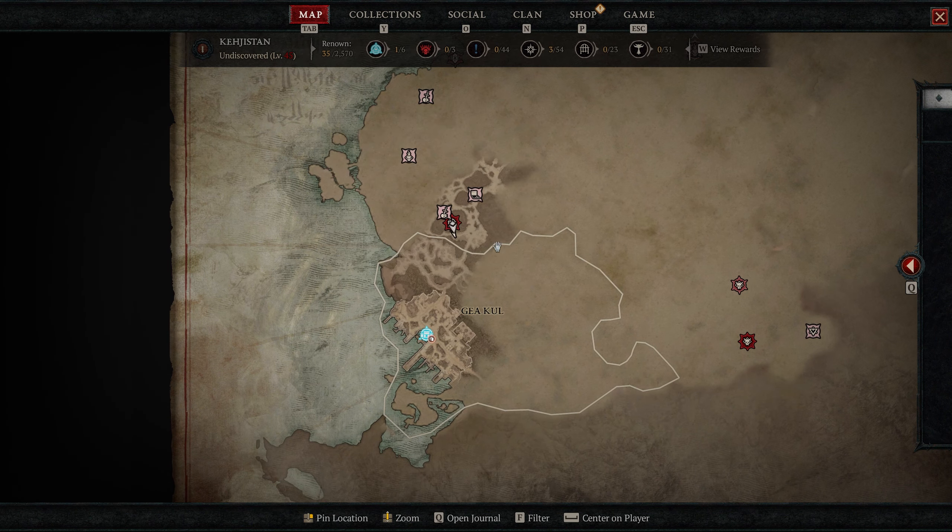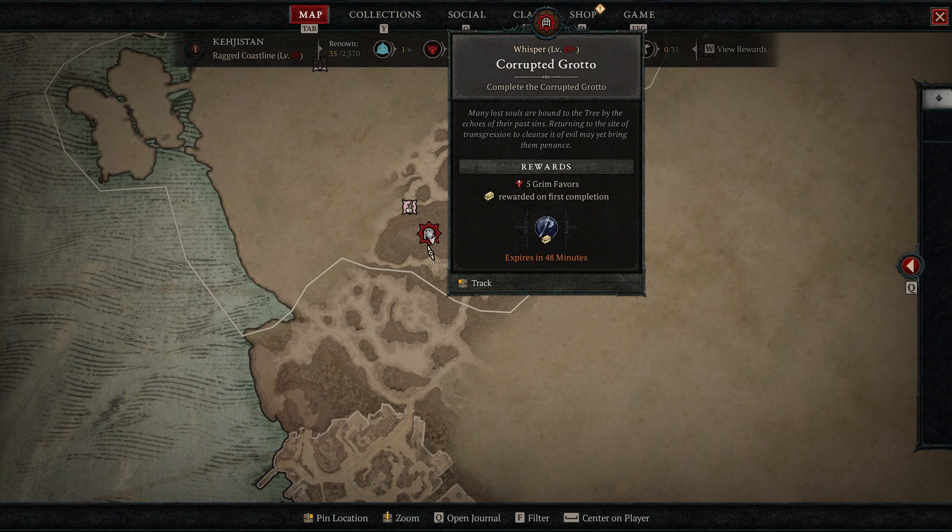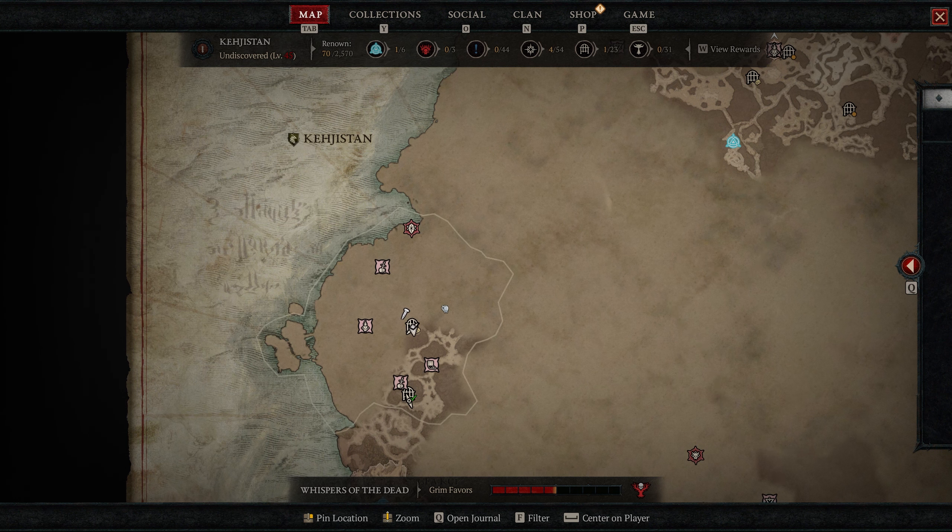Moving on to act four. The first one is at the Corrupted Grodo, right above Gay Cool. This gives you Aspect of the Grasping Vines — it's not showing here due to a challenge, but you gain 10% critical strike chance for six seconds when you cast Corpse Tendrils, and you deal 30% bonus critical damage to enemies damaged by that.